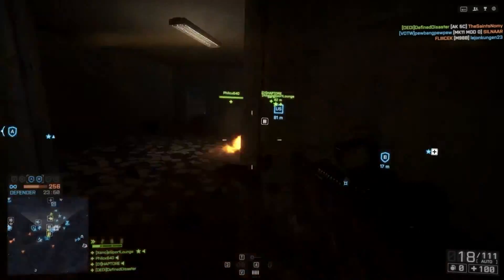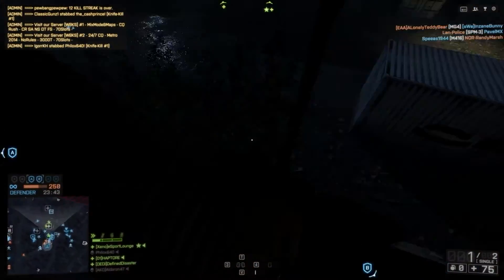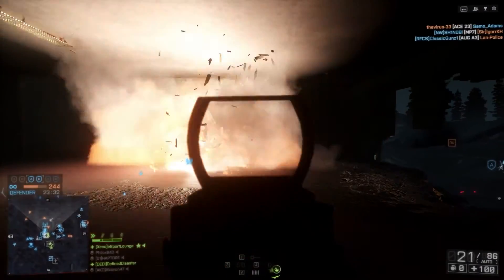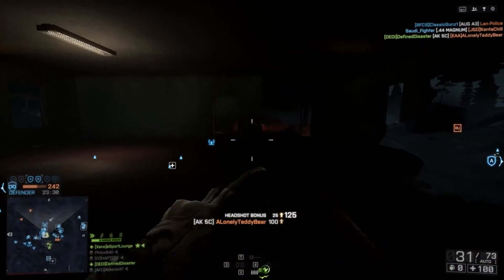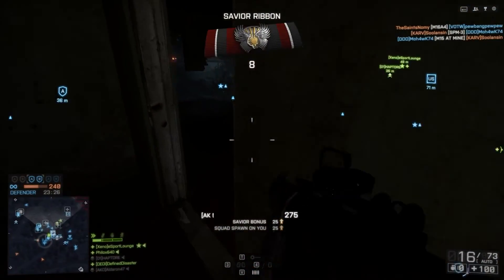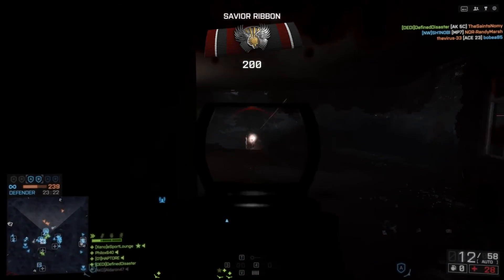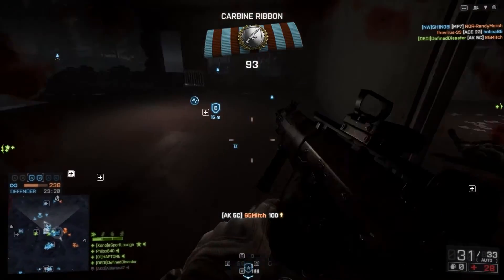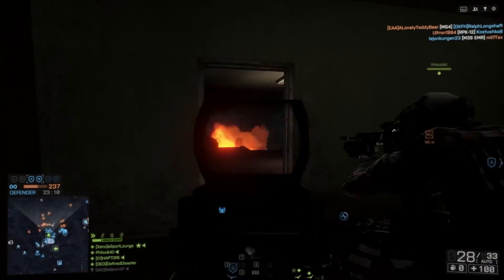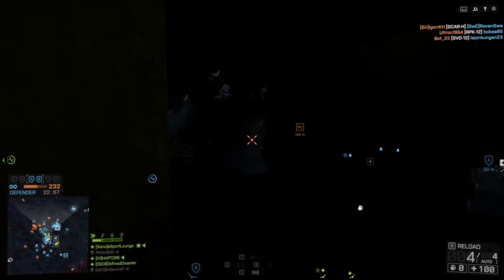There are two main branches of decisions or factors to consider when choosing which weapon you should be using. On the one hand, you have the environment you're playing in — that includes things like game mode, combat distances, armor, and class balance. On the other side, you have yourself as the user: your skill, your combat style, your accuracy, your player style, and a number of other factors we'll get into as well.